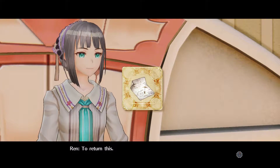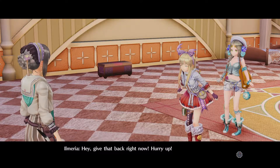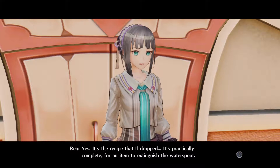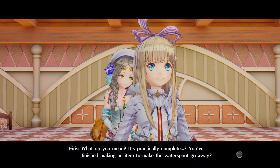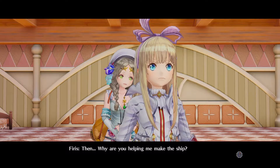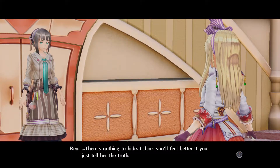To return this... That's the thing Ill dropped before, right? Hey! Give that back right now! Hurry up! Yes, it's the recipe that Ill dropped. It's practically complete — for an item to extinguish the water spout. Ugh! Why did you have to tell her, you idiot? What do you mean it's practically complete? You finished making an item to make the water spout go away? Then why are you helping me make the ship? There's nothing to hide. I think you'll feel better if you just tell her the truth.